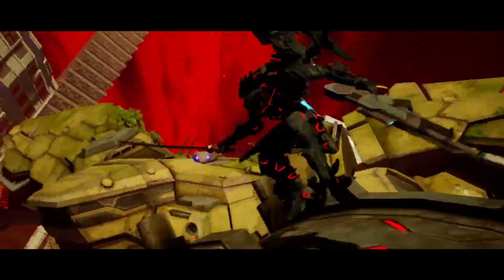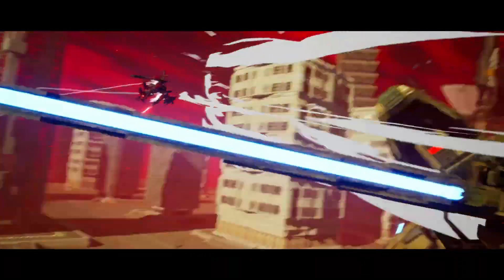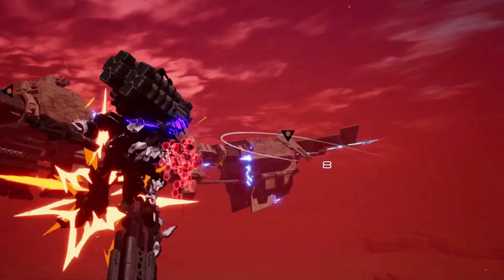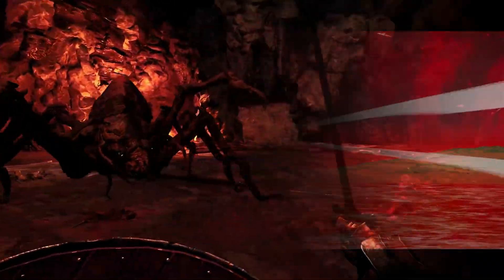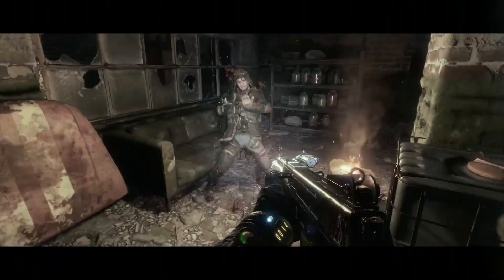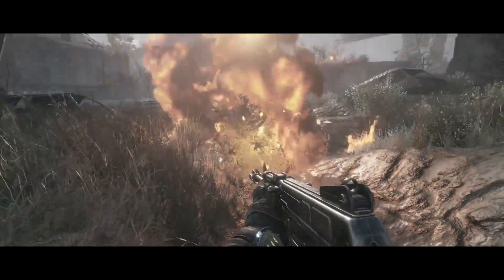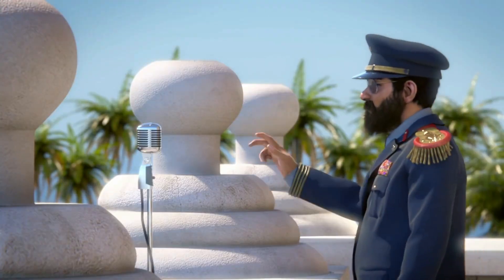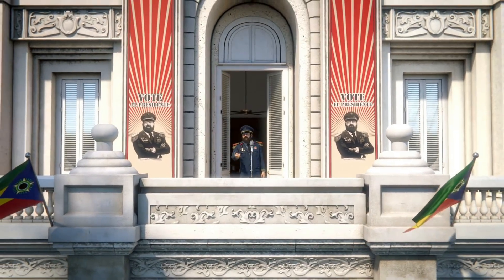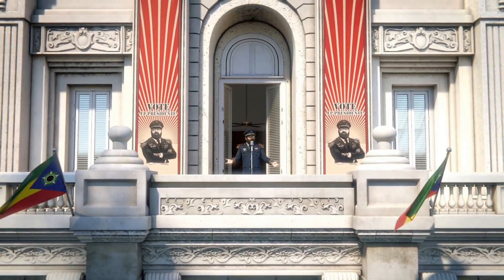There are five games coming to GeForce Now this week, including a free title from the Epic Game Store: Daemon X Machina, which will be free to own and playable via GeForce Now. Also coming are Mortal Online 2 — an MMORPG in beta — Metro Exodus Enhanced Edition from both Steam and Epic, Tropico 6 on the Epic Game Store, and Assassin's Creed 3 Deluxe Edition from Ubisoft Connect.